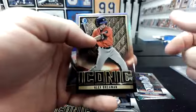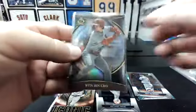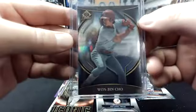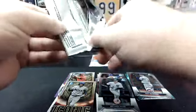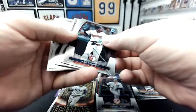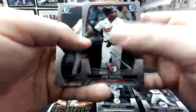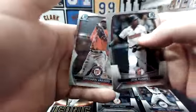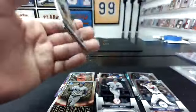Drew Jones. Iconic Alex Bregman. And Juan Bencho Invicta — that's Cardinals. That's a refractor. Jose Ramirez, Justin Crawford, Christian Maccaro.